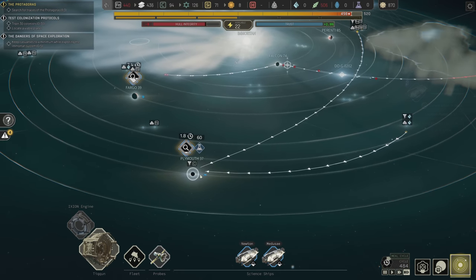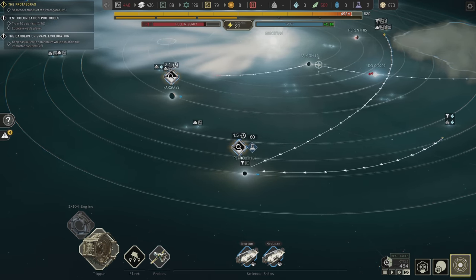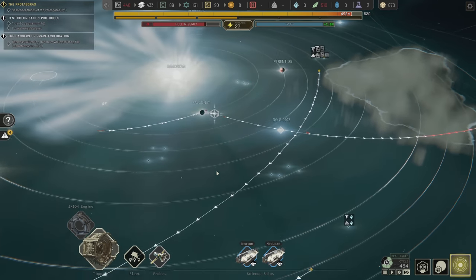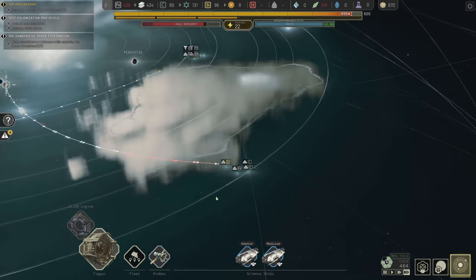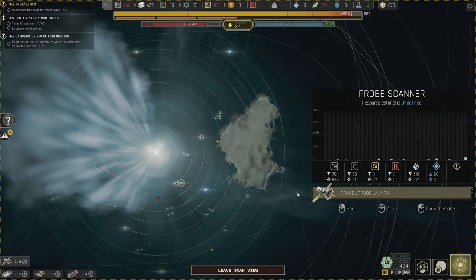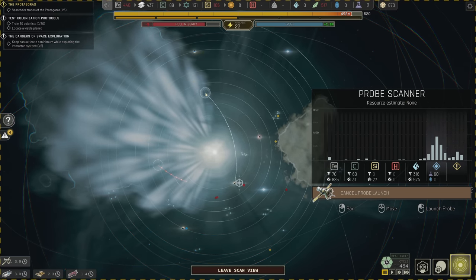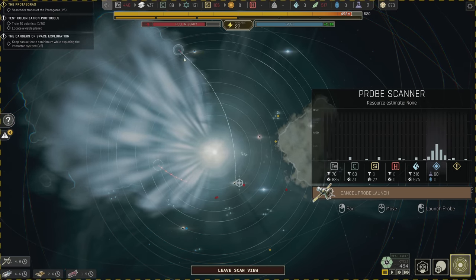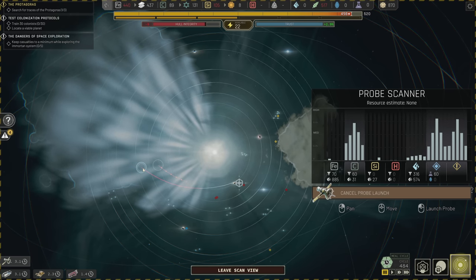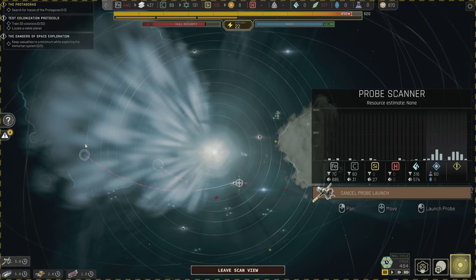I wish I could pause this activity and send the science ship before these guys die — not to state that they will die, but there's a good chance we see death. I'd really like to not see death. If there is a point of interest for real in there, we're already going with the probe, we just have to wait for the probe to get there.